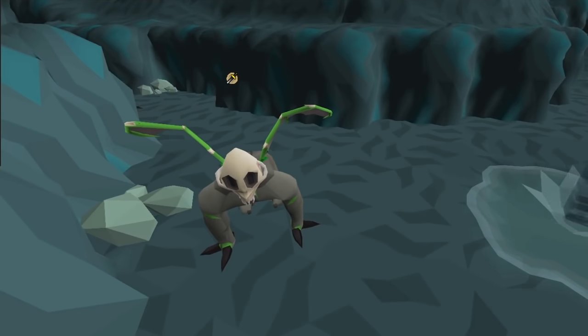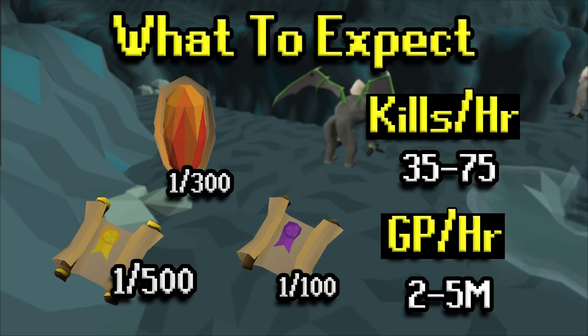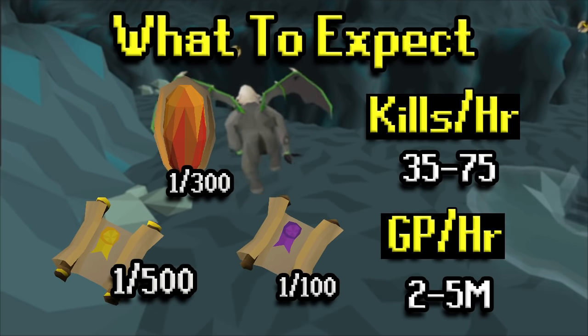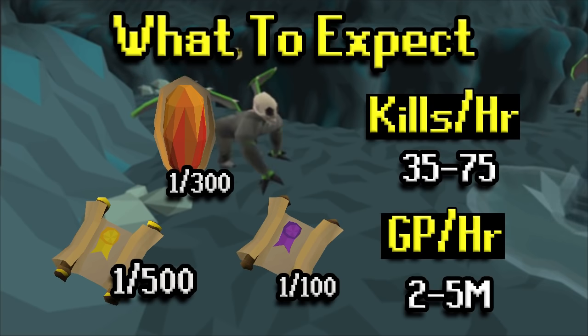As far as what you can expect from demonic gorillas in terms of drops, it's not really that great overall. There is the Zenite at 1 in 300 — that's what everyone cares about, 15 mil. Like I said earlier, a real good drop, and it's probably only going to go up in price as Old School RS continues because more money will be in the game, and Zenite jewellery is just top tier. Along with that, you get some clues at a decent rate — hard clues are 1 in 100, and elites are 1 in 500. You can just kind of get them passively.